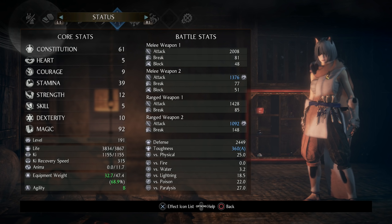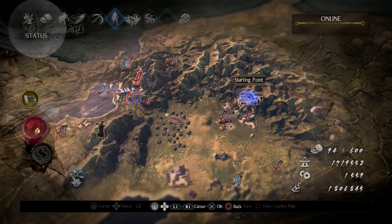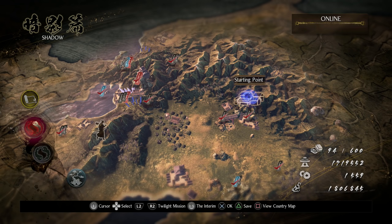A lot of new players equip heavy armor without the Stamina stat to support it, putting themselves in the yellow C Agility range — then they use a lot of Ki just to run and attack and wonder why they can never attack. Always avoid that. For my stats: 39 Stamina and 12 Strength to equip Warrior of the East armor, 10 Dexterity for the Quick Change Scroll, 9 Courage for the Yazakani Magatama, and everything else into Magic and Constitution — working toward 99 in both.